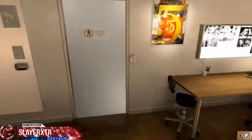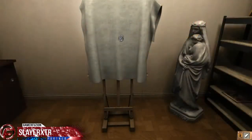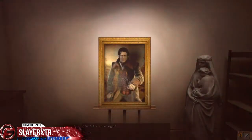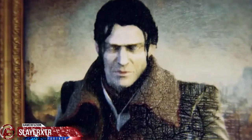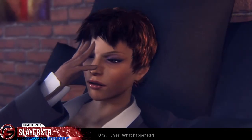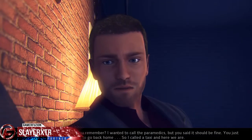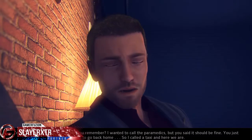Oh God. Naughty, naughty girl. Attention please. Adam, please meet Dracula. Ellen, are you alright? Do you feel better? Um, yes. What happened? You fainted at the museum — don't you remember? I wanted to call the paramedics, but you said it should be fine. You just wanted to go back home, so I called a taxi and here we are. Are you sure you don't want me to call for a doctor?